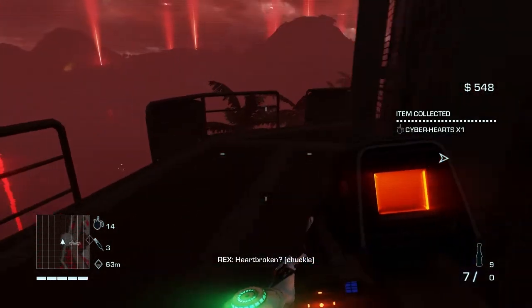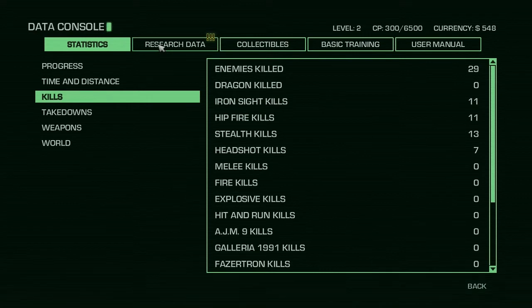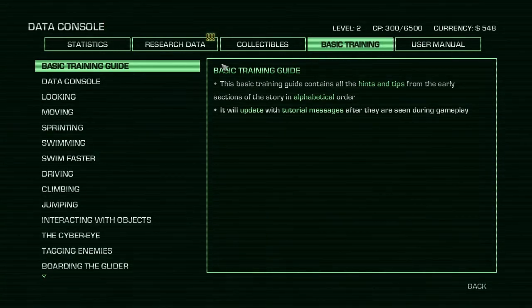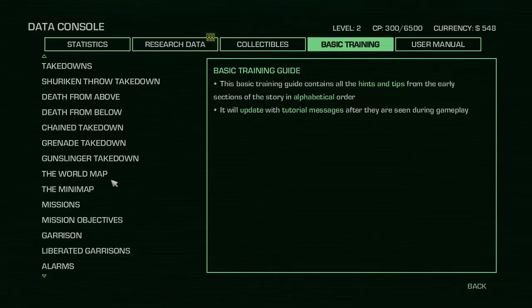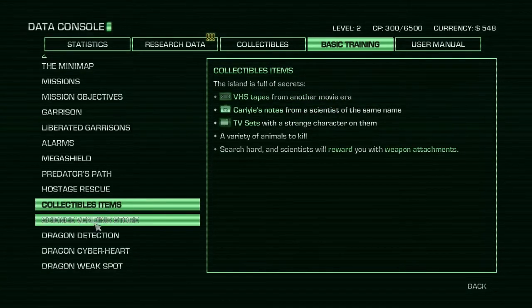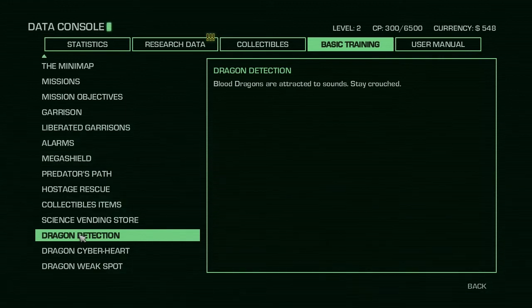Heartbroken? I get it. Actually, I'm curious — what are these cyber hearts for? Research data. Collectibles? Television sets, notes, VHS tapes, and animals. Dragon cyber heart — blood dragons are attracted to cyber hearts. Harvest a cyber heart from a dead Omega-4 soldier and use it to draw the dragon away. Cyber hearts are thrown with G. Apparently dragons are a thing — I actually did not know that.